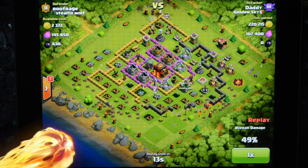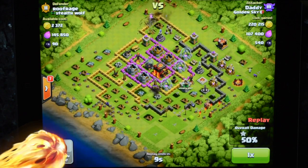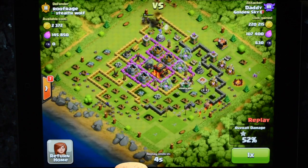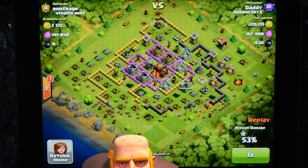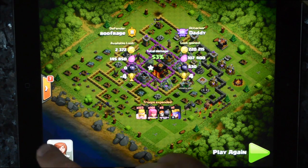Wizards are a very effective troop, but only when supported by a tank — barbarians, or more commonly giants. In terms of supporting troops, there are giants, which will prioritise defences, and then also wallbreakers. Wallbreakers are obviously very niche — they need to be protected by deflecting defences away from them so they can sneak in, just like in the cartoon.